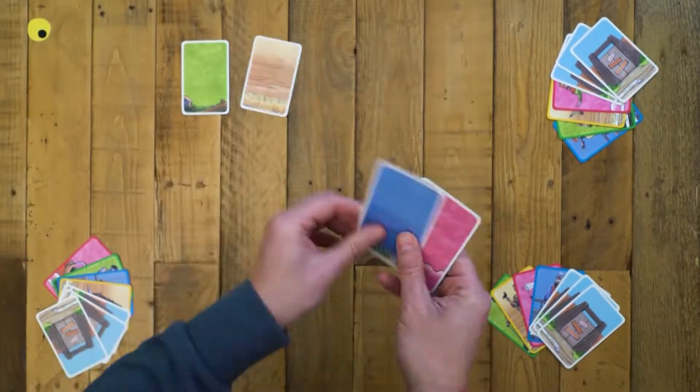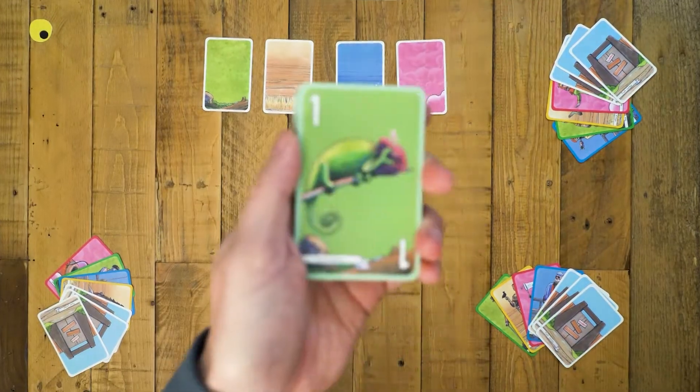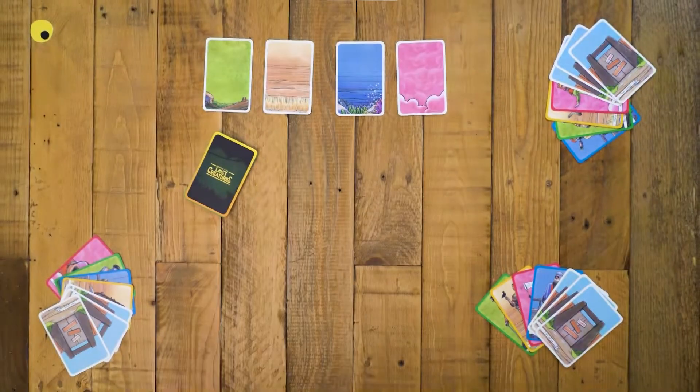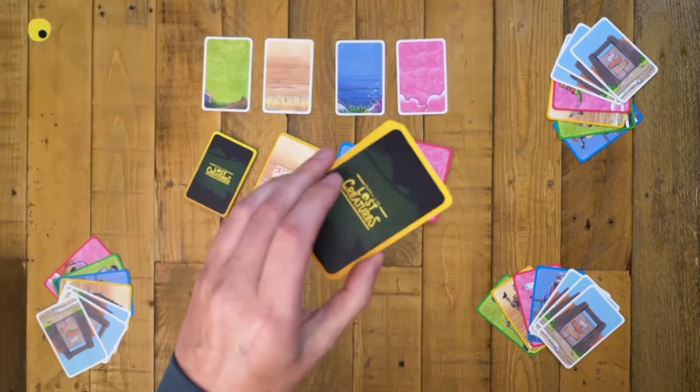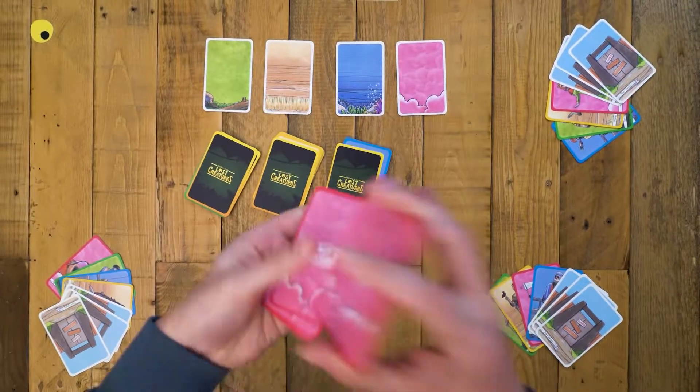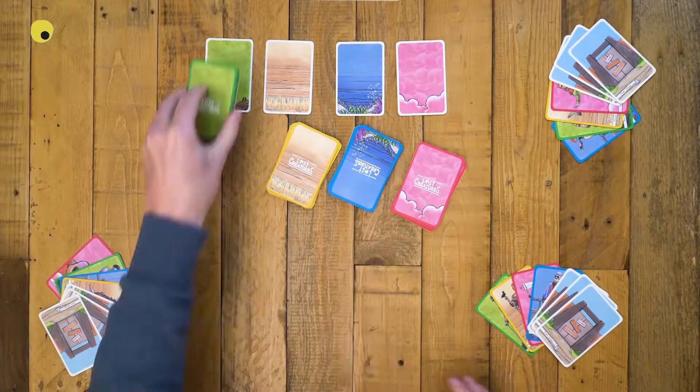Place the hunting area cards. Make four piles with the hunting areas including the thieves. Don't mind the different backside. Randomly add a catapult or tornado to each of the four piles. Shuffle the piles and place them on the hunting area cards.